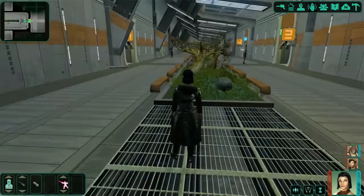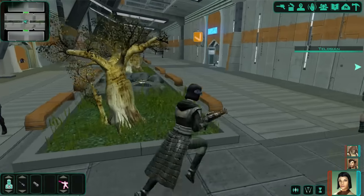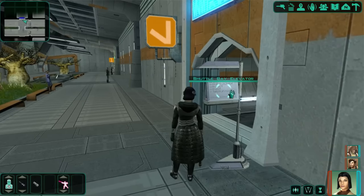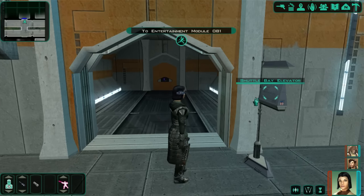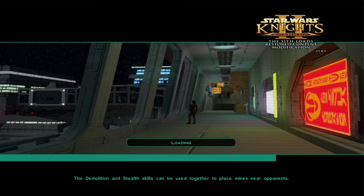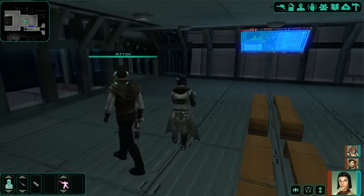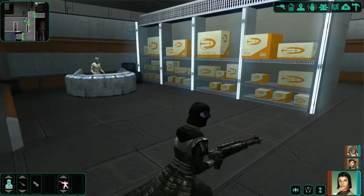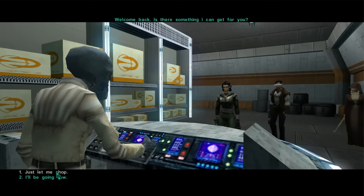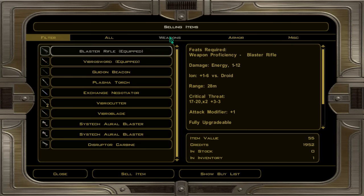I could probably do that just by selling stuff. I don't think I have anything else unless I do some more smuggling sort of things, but I think I will just see if I can sell some stuff. The credits don't really seem to go anywhere - that's where I'd go. Credits don't really matter, they're just a means to get things done, so that's what we're gonna do. Let's shop! A little bit of shopping to be done.